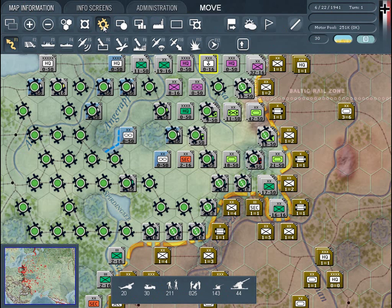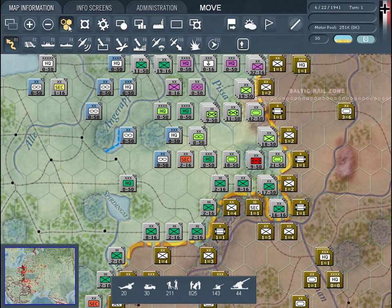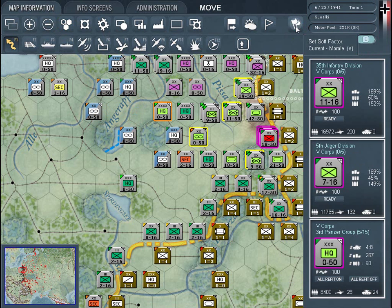The latest information on the rail network and hexes that are enemy-controlled can be quickly shown. Using color-coded borders on counters, players can keep track of the command control that is critical to maximizing unit performance. Players can also choose which of several soft factors can be displayed on the counters.